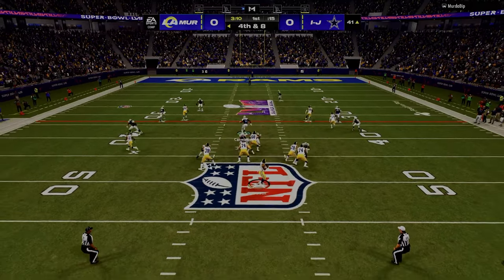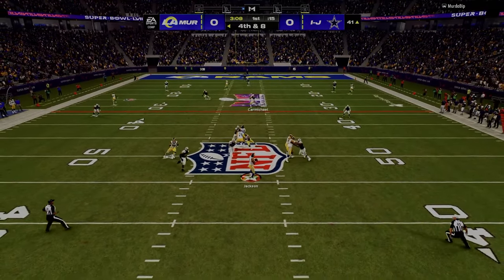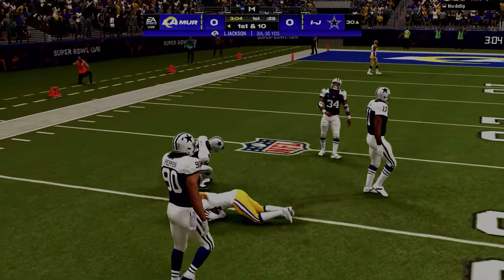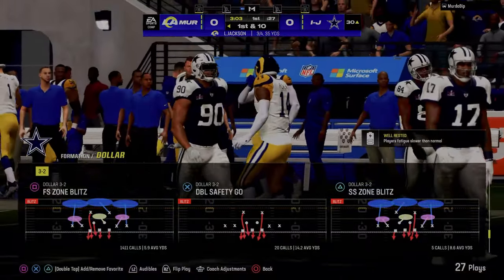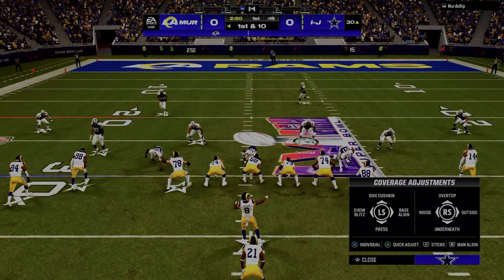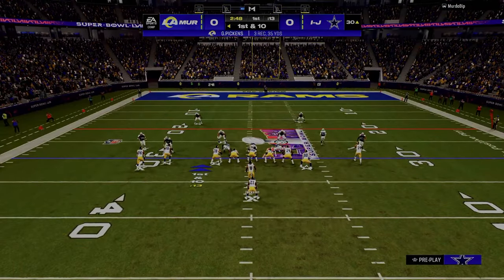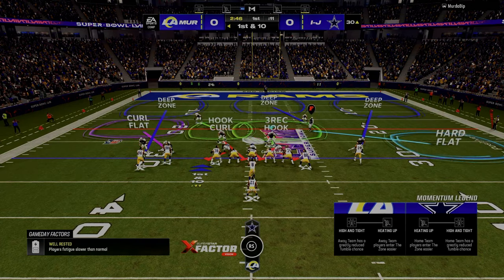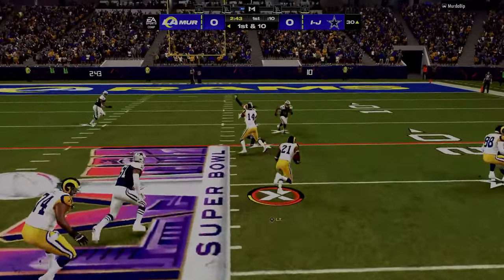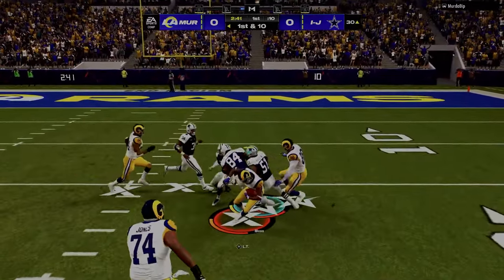Fourth and eight — interesting situation. He should have the corner. He goes to that and throws right at Randy Moss. Then we drop a pick. I've been having that happen to me a lot more with the animations, and I'm not honestly sure exactly why. But it is what it is — we just keep fighting. We trust the system that it will eventually come to fruition for us.